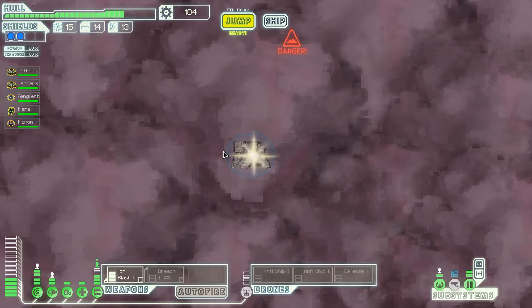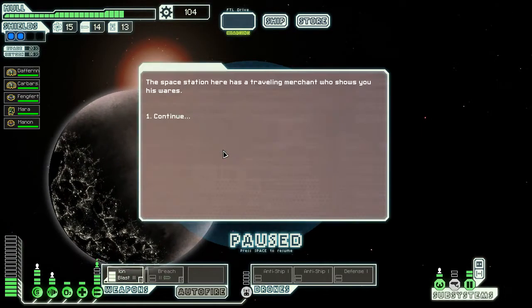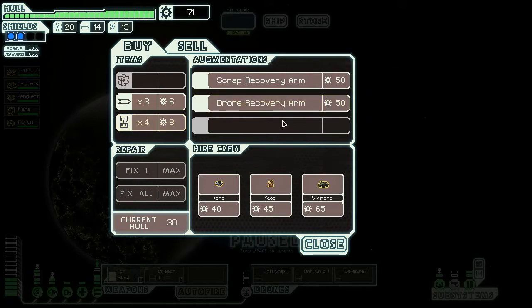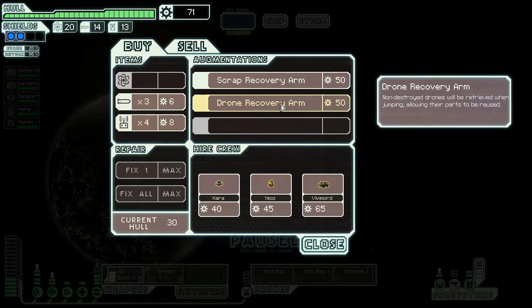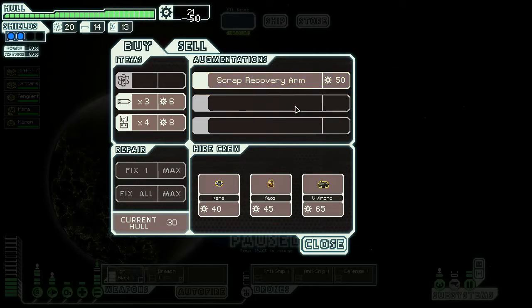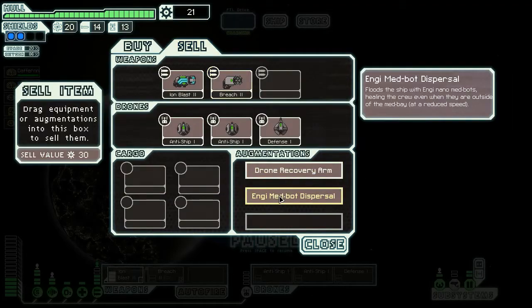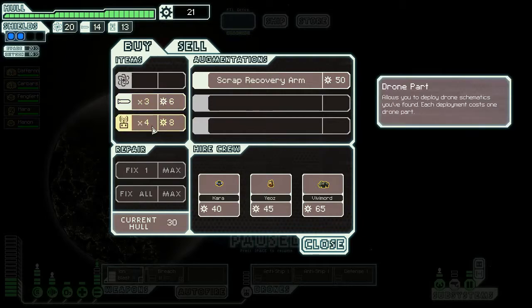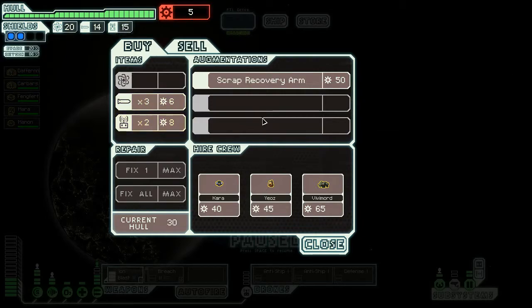Store! Yes please — give me a decent weapon, would be nice. Shows me his wares — no weapons. You can fix the hull, buy fuel, buy drones. What's a drone recovery arm? Non-destroyed drones will be retrieved when jumping, allowing their parts to be reused. Fucking please — yes, yes, yes! Let's get it back up to 50. We can't actually buy any more anyway, so fuck it.